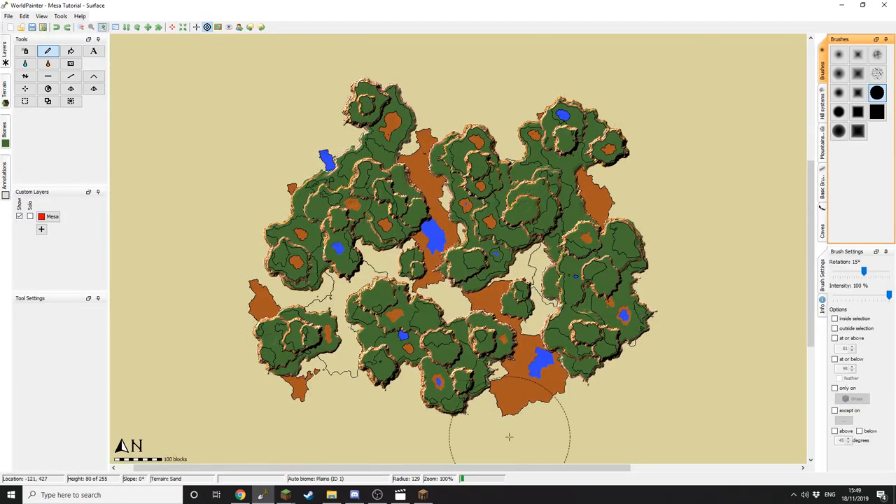Here is my finished Mesa. My reason for using red sand is just to break up the terrain a little bit more than just having grass everywhere. Any areas that were slightly dipped from the terrain variation step, I filled those with red sand. I've also gone around and added some more using the 'at or below' setting. I've also added a few more patches of water just to make things more varied, and I think overall it looks quite nice.